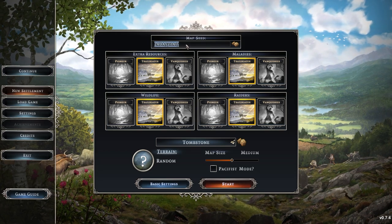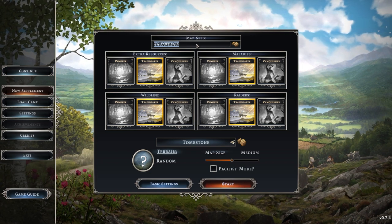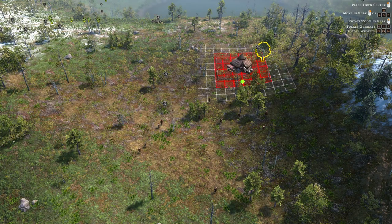You'll also be able to enter a seed, so if you want to play the same seed as one you've found online, bear in mind that the seed, whilst geographically the same, will not have the same resources in the exact same place or numbers. Once you load in your map, you'll have to choose where to place your town centre, and you can look around the map to see the resources and terrain. If you're unhappy with the map, you can press escape and re-roll it, keeping all your settings the same without going back to the main menu.